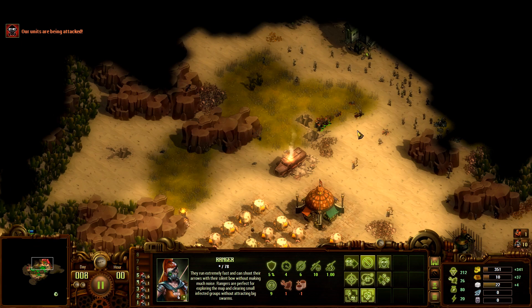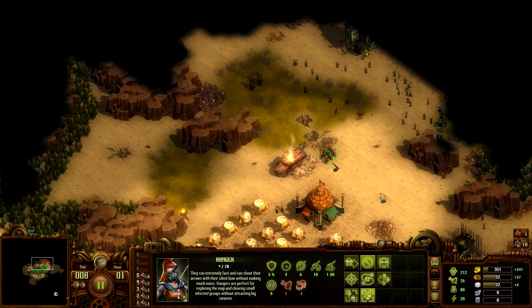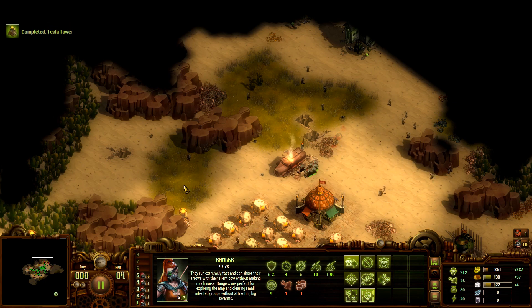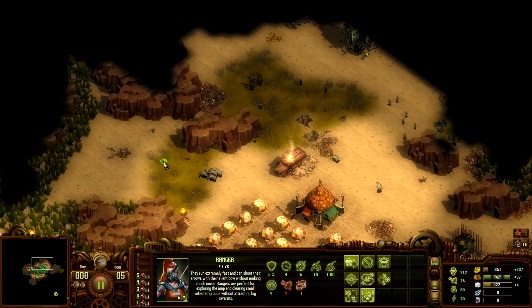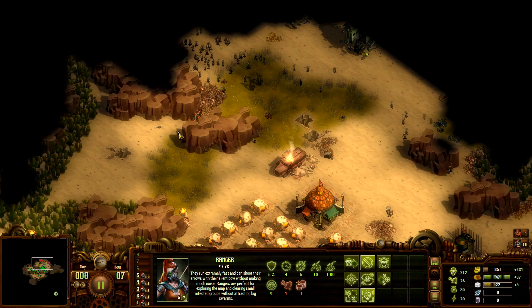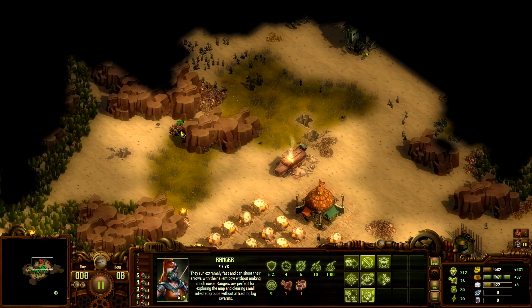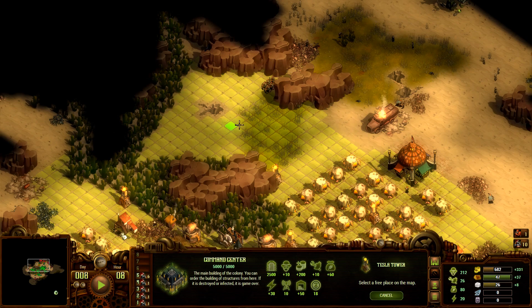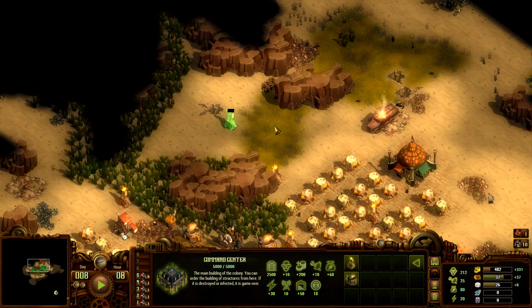Okay clearing a little bit nearby, but drawing attention and runners - need to back up. Letting them come to me instead, drawing them away from the group so their cries of pain cannot be heard by the rest of the swarm. Some enemies already starting to sneak through over here. Could place another Tesla Tower right here and cover this entire area pretty well.